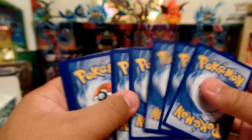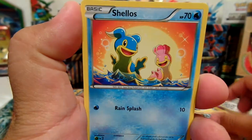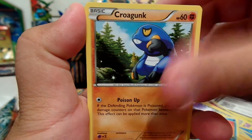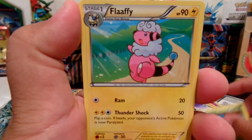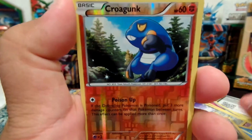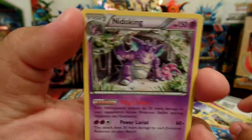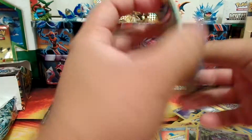Here is the code card. First card is Aipom, Mankey, Shellos, Croagunk, Tangela, Flaaffy, Fletchinder, Pokemon Ranger, Reverse Holo Croagunk, and our Rare is a regular Rare Needle Cane. This box is not looking so good so far.